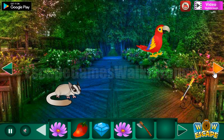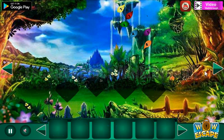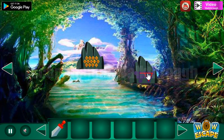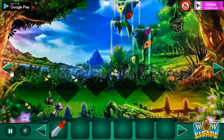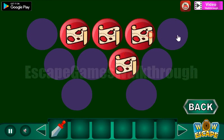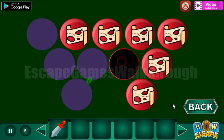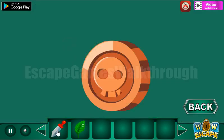Now we can take an axe, here's a magic wand, and next let's get the sword. Also here we can see a hint — it's a button and some circles connected with lines, so we need to use the same pattern here. We've got the second leaf.